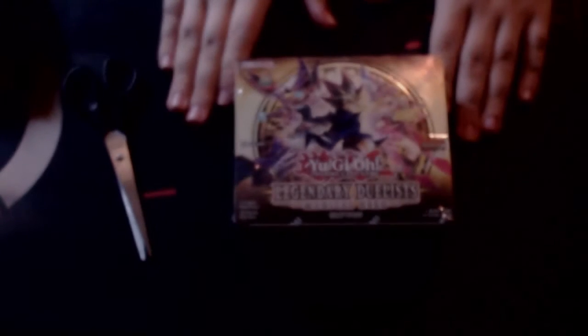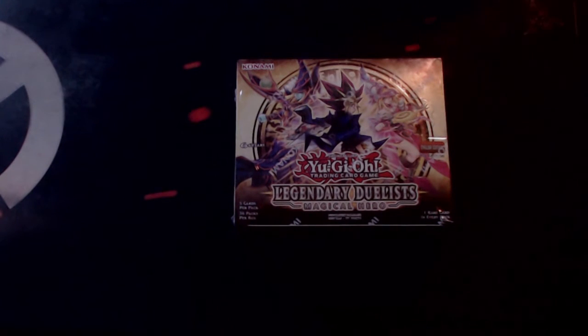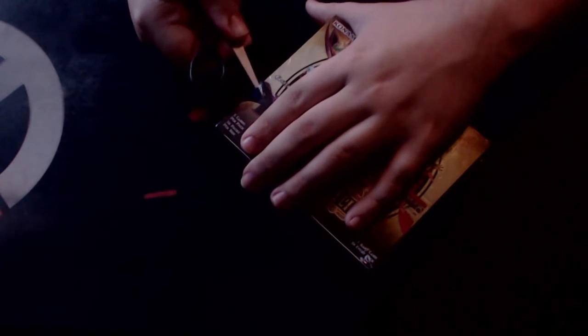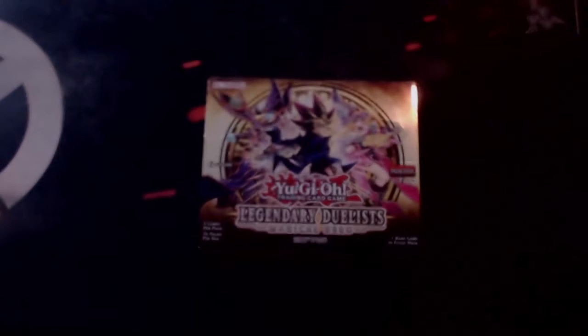What we have today is a very special box opening — I have a box of the Legendary Duelist: Magical Hero. I was wanting to get one last Friday but my local card shop was all sold out because it was a highly anticipated set. So I had to go out of my way to get a box. I don't like doing that, but Konami knew the anticipation behind this set. It has so many great cards — Liquid Soldier, Magician's Souls, and more.